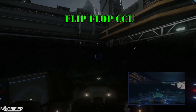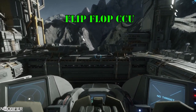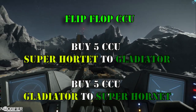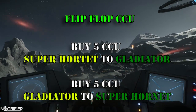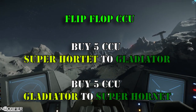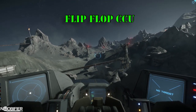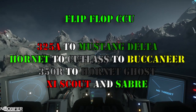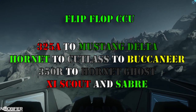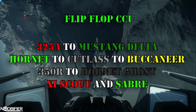The Flip-Flop CCU. You can also use a CCU to switch between two identically priced ships at will. A Super Hornet and the Gladiator are both the same price. If you owned either of those two ships, the next time they're on sale, buy five CCUs in each direction. Whenever you want to try something different, you can just switch one for the other and keep Arena Commander a little more interesting. This costs nothing and only requires a little bit of planning — all you need to do is watch for when the ships are on sale. This works for the 325A and the Mustang Delta, the Base Hornet, Cutlass Black and Buccaneer, the 350R and the Hornet Ghost, and the Xi'an Scout and the Sabre.